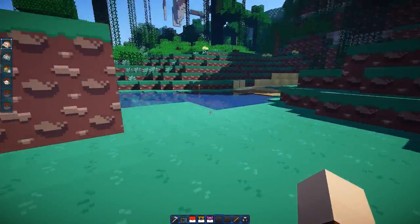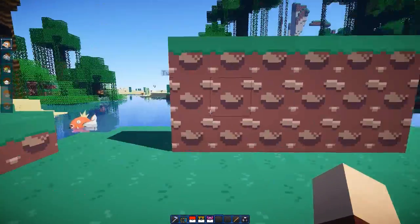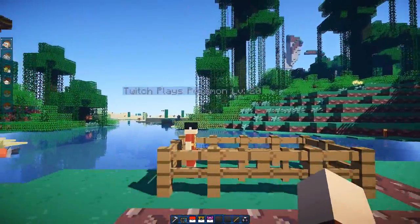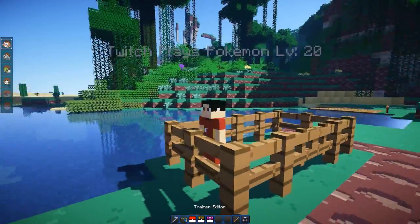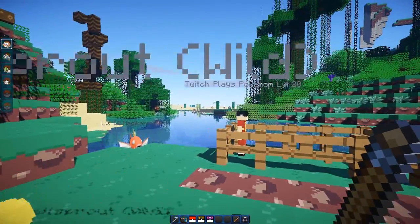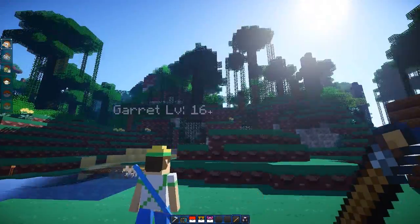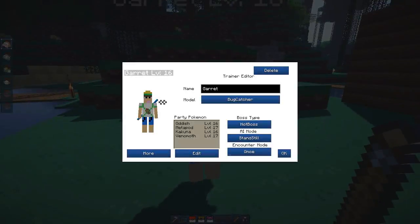Let's get right to it. So I'm going to show you the trainer editor first — I'll break this wall down. To edit trainers you need a trainer editor. You can only get it in creative — it's the same icon as the old fishing rod. Pretty much you can spawn a trainer at your own will just by clicking it on the ground. You just click an existing trainer and it will let you edit them.